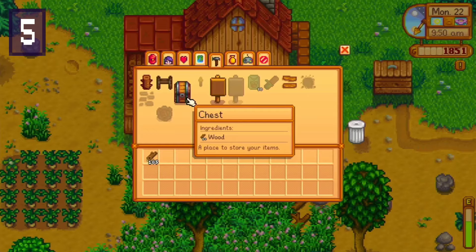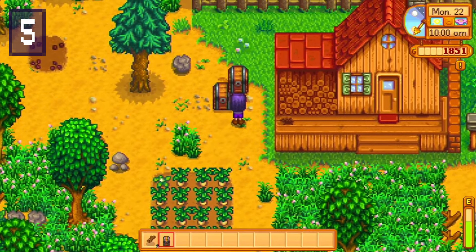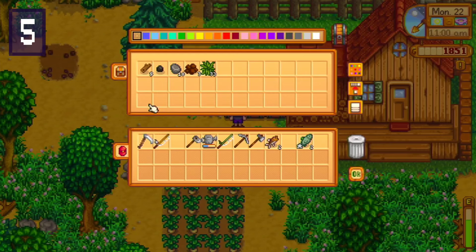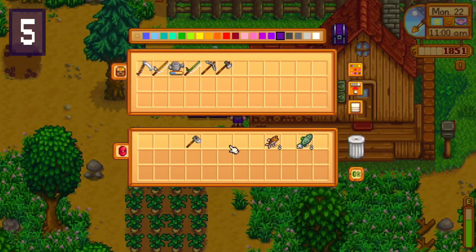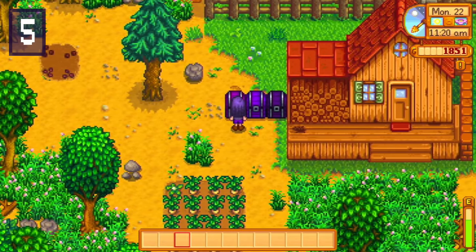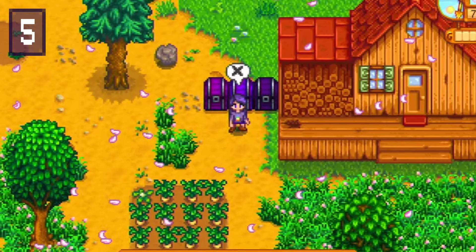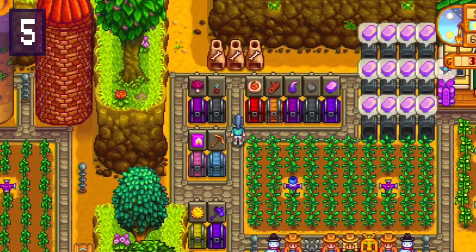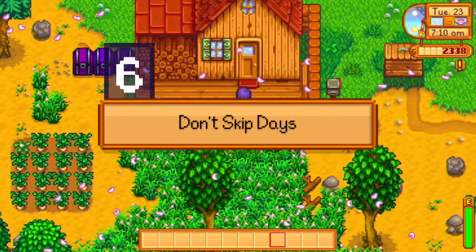Number five: do make chests. Kind of an obvious one, but without chests you have nowhere to put anything you forage, fish for, or harvest. I'd suggest early on you only make them as you need them though, since wood is a pretty valuable resource for building and crafting. You don't want to be wasting it crafting a bunch of chests when you don't even have enough items to fill one or two. Organization is great, but over-organizing isn't really necessary early on.